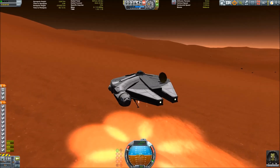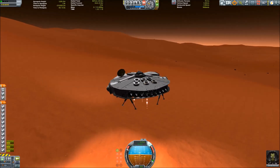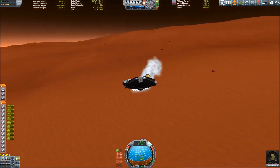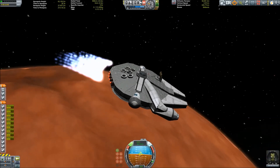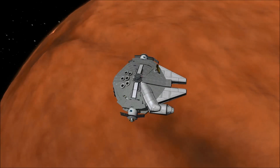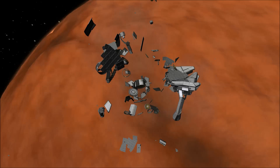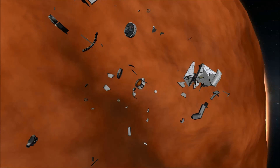We head back up into space and get into orbit because I want to show you the final piece of the puzzle: the escape pods. If you look at the schematics or blueprints of the Millennium Falcon in official or unofficial guides, it is stated that on the sides of the Falcon there are escape pods - and those are the two crew cabin modules I've placed there. They have decouplers, which we'll try out now. We're no longer home - sorry Han, I destroyed your ship. Thanks for watching everybody, see you next time, goodbye.